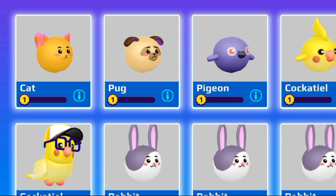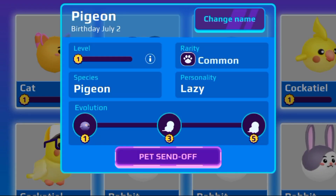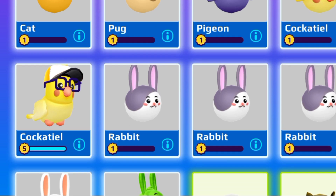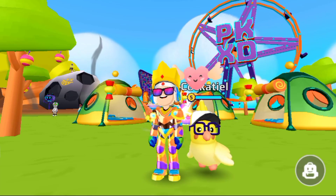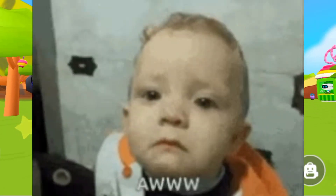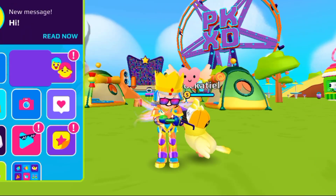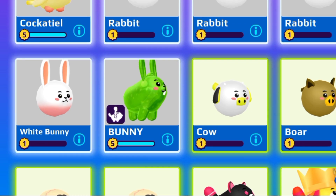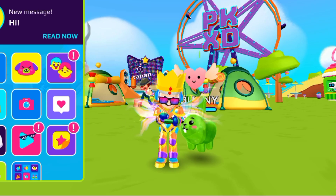Here you can see some common pets - cat, pug, and cockatiel. They are common because you can get them easily from a pet pod with coins, and they don't have any superpower. It's a cockatiel pet, it's a bird and it can fly, but it doesn't have any superpower and I can't sit on it.